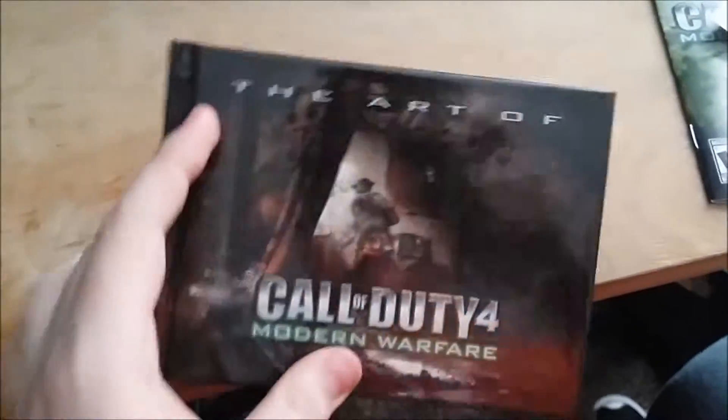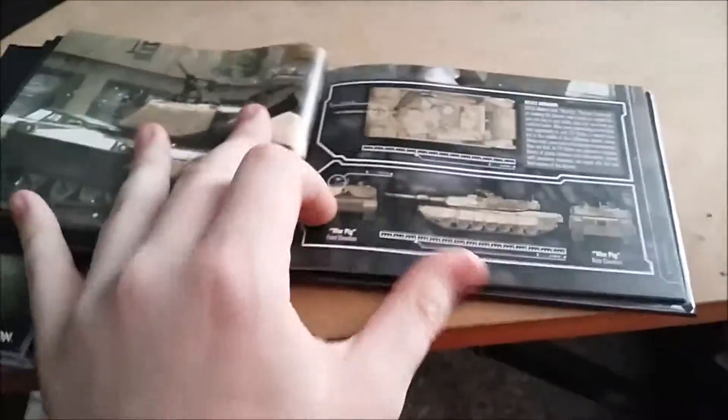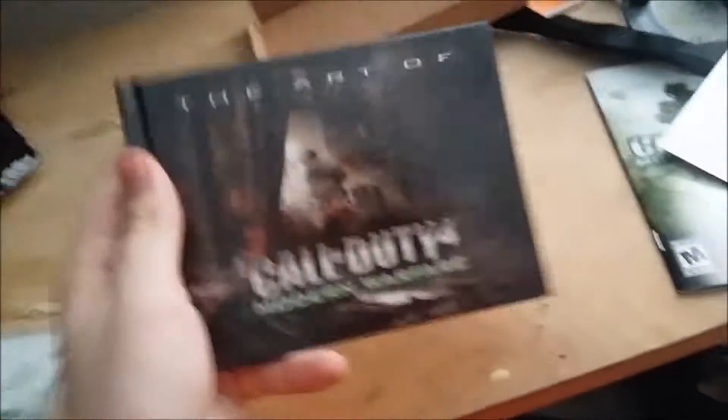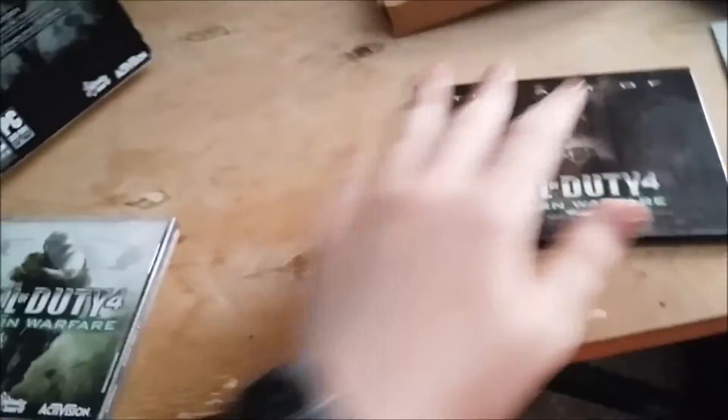Next up, we got the Art of Call of Duty 4 Modern Warfare. This is concept art. We've got tank, helicopter — this is actually really sick. You get all the art and stuff like that. You can see prices on the cover, and the main character, just like on the back of the box. So that's really awesome.